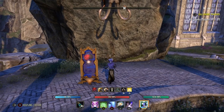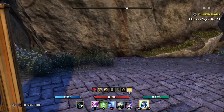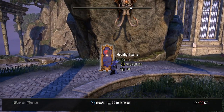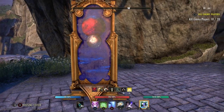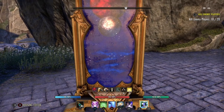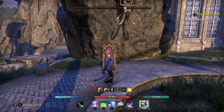Today I want to show you guys how to get this magic mirror — can't guarantee you'll get it because it's in safe boxes in Reaper's March. I'd forgotten all about this antiquity furnishing; it's from Greymoor and it is beautiful. It's called the Moonlit Mirror. Look at it — I think it's one of the most beautiful furnishings of all the antiquities.